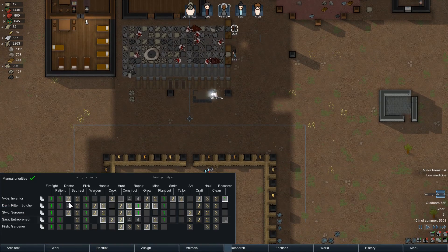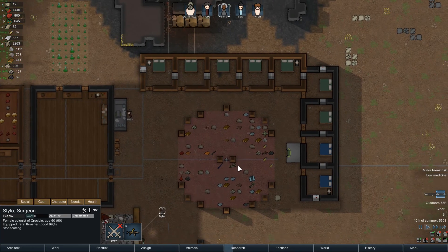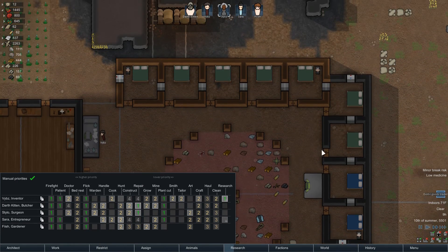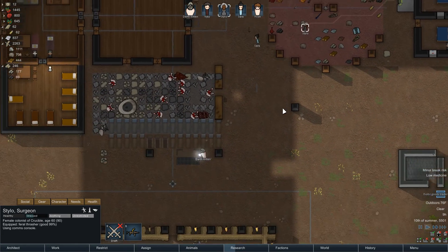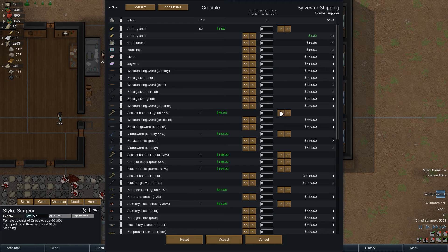Let me make sure I get someone to the exotic goods trader before I forget. Stylo, you're the best at that. I'm so used to going into work and then selecting my colonists there — I always forget about this. Has it been here since alpha 14 or 15? Oh hey, there's also a combat trader. I completely forgot about that. I suppose I can use that too. We've got all these interesting modded knives and stuff.